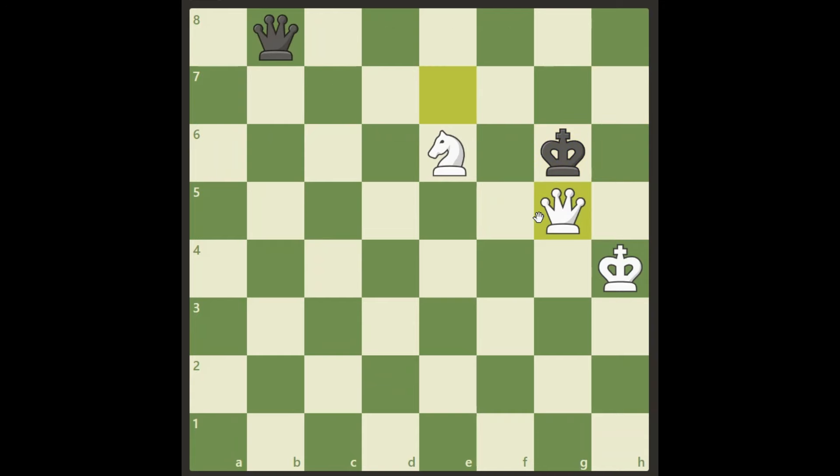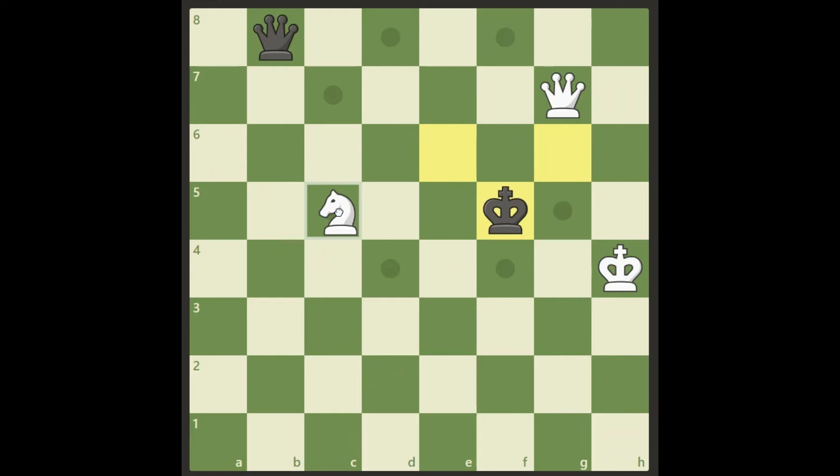Queen g5 check is just not good enough. King escapes to f7, threatens the knight, and also threatens to run away. A check like this just pushes the king to e8, still attacking the knight, and he is also ready to escape. Nothing more to come from this. This check here is not good enough either. King comes to f5 again, attacking the knight and also threatening to escape. We can try something like this to really block the king in.